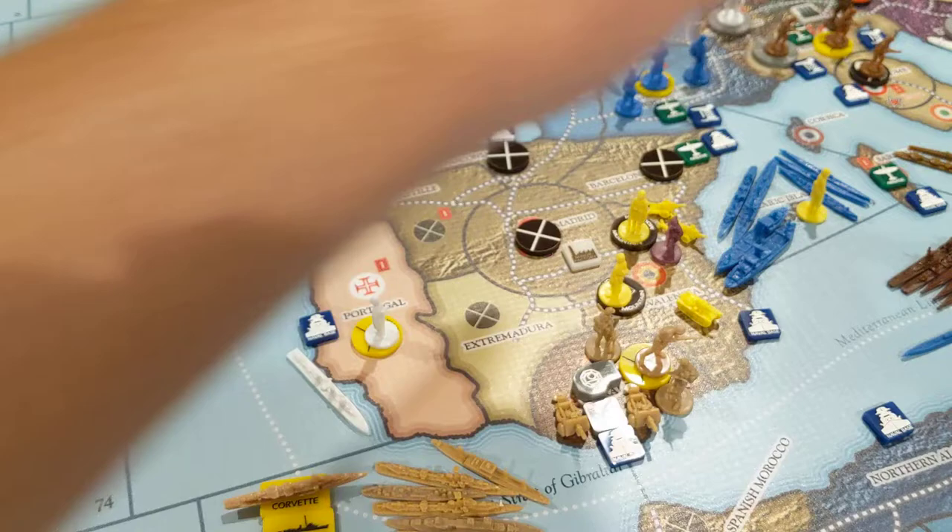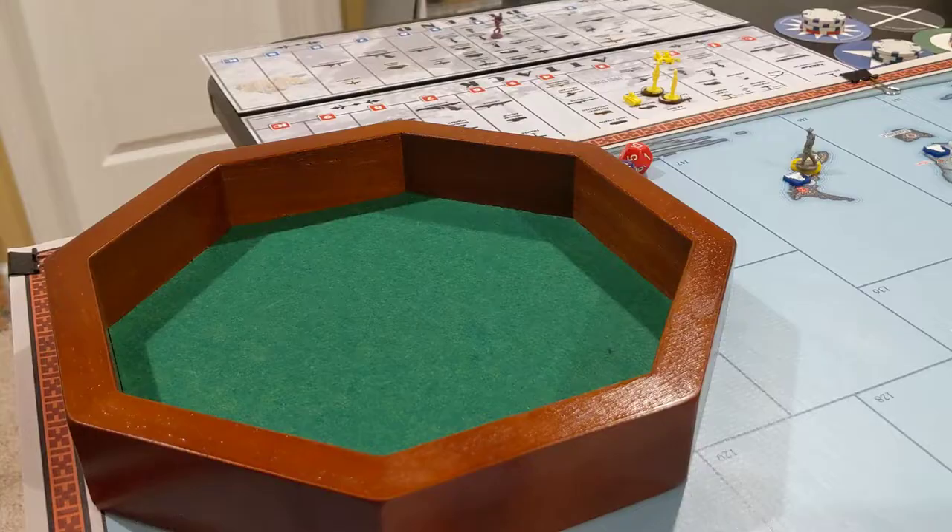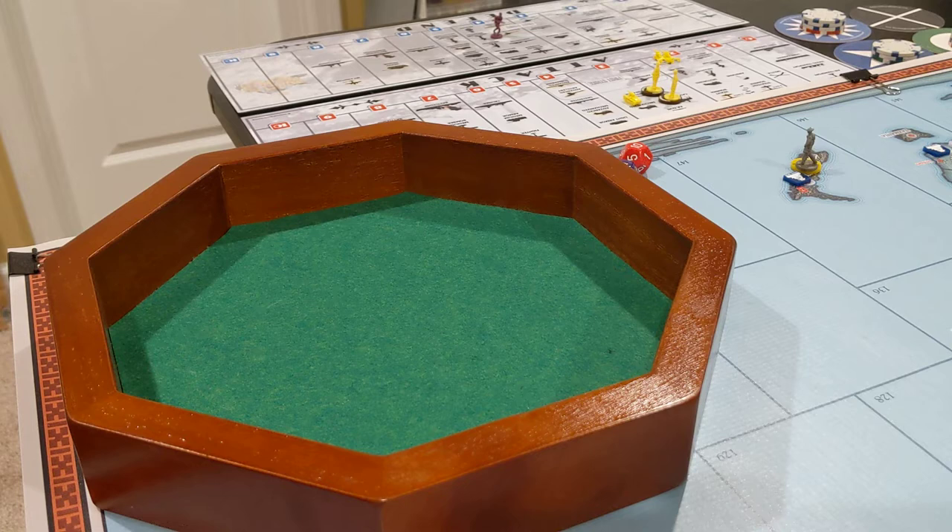Let me move this to the battle board. I've already adjusted everything for the mountain territory they're attacking into. Mountain infantry don't suffer that penalty and each get upscaled for the artillery, so they'll both be attacking at three. The light tank gets scaled down from four to three, and the artillery themselves get scaled down from three to two, and those get first strike.